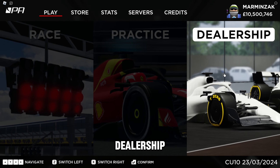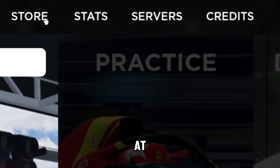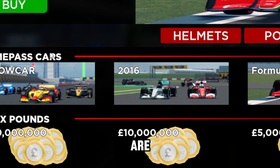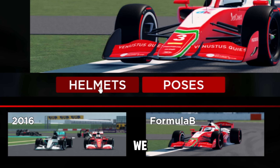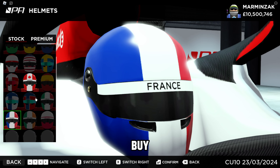That's about it for the dealership. Before we go into practice mode, let's take a look at the other options. If we press Store, this is where you can buy things with Robux. These are the three cars you can buy as a game pass, with the Formula B being the latest new game pass added to the game. You can also see helmets and poses here — if you press helmets, this is where you can buy some helmets.